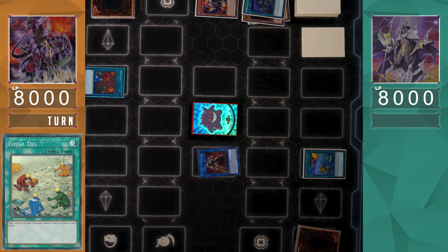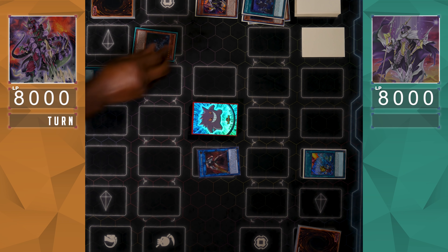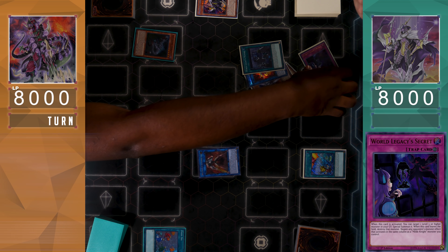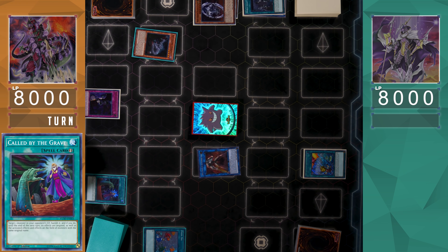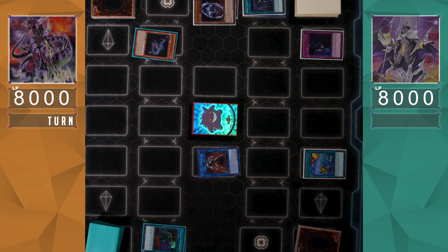Dinos are going to respond with Fossil Dig during their turn, adding a level 6 or lower Dinosaur monster — that's going to be Soul Eating, which they'll Normal Summon. It's going to be responded by the World Legacy Secret, targeting Mechknight Indigo Eclipse to Special Summon it to the side of the field. Dino actually has the counter: they're going to use Cold by the Grave to banish the Mechknight Indigo Eclipse. Not only can Indigo Eclipse not be used during the next following turn, they won't be able to resolve World Legacy Secret to bring up Indigo Eclipse to stop the Soul Eating.